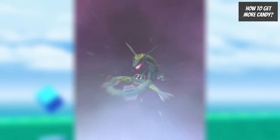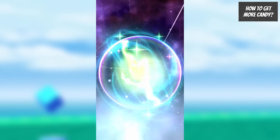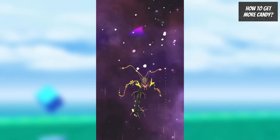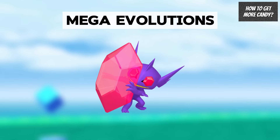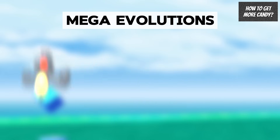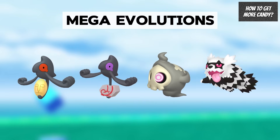You will want some candy to power up the Pokemon you decide to focus on. You can use Pinap Berries to boost your candy gains, and you can Mega Evolve a Pokemon that's the same type as the Pokemon you're catching to increase the amount of candy, Candy XL, and XP you get per catch. For maximum coverage during the event, I would recommend Mega Evolving Sableye, because being a Ghost and Dark type, it will boost candy gains for both Yamask, Duskull, and Galarian Zigzagoon.